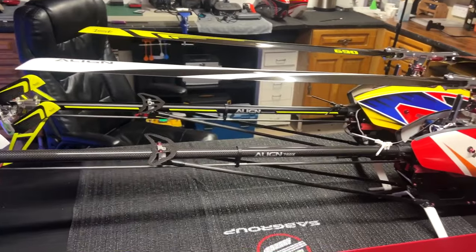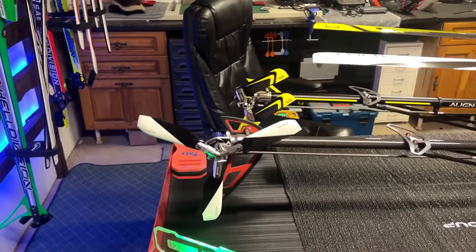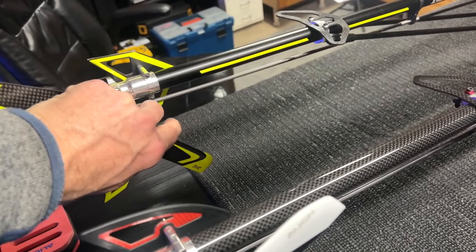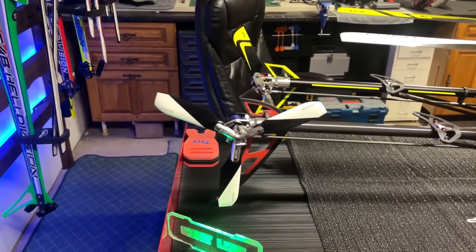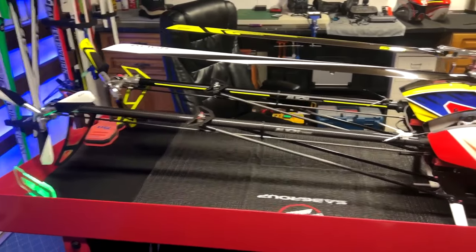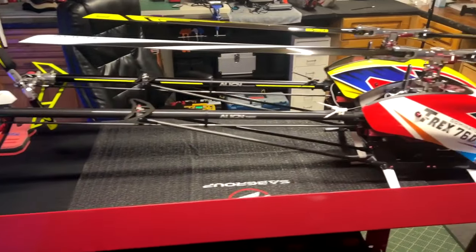As we come along the boom, I think I'm going to be putting some red fluorescent tape on there like I've done with Phoenix. Coming back, we've got the triple blade tail on Rosie, whereas Phoenix has two blades. I'll be honest - I think for a pod and boom, the 760X looks slightly out of proportion. It's got such a long, thin boom, and I'm not sure I like it.